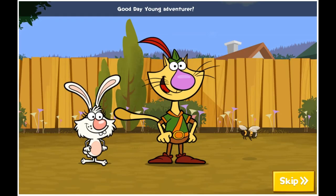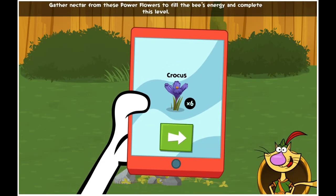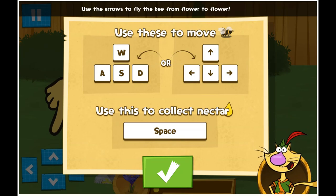Good day, young adventurer! Did you know that? This is the neighborhood map! Gather nectar from these power flowers to fill the bee's energy and complete this level! Use the arrows to fly the bee from flower to flower!